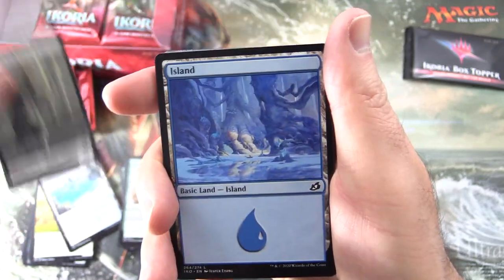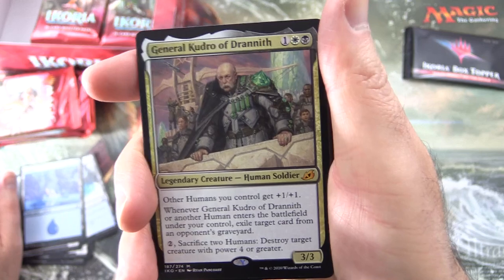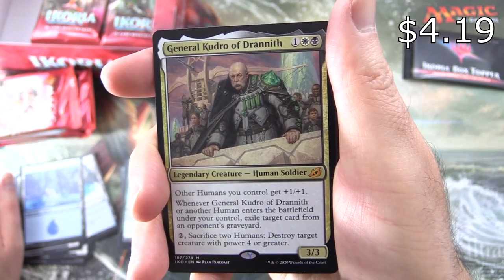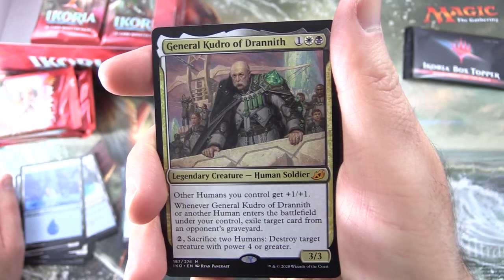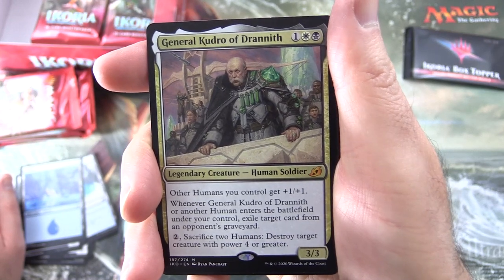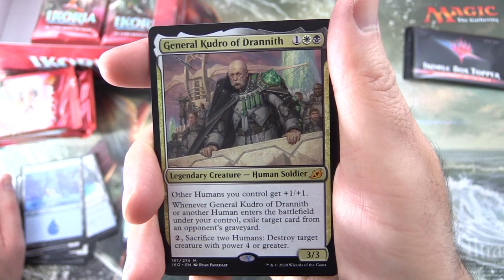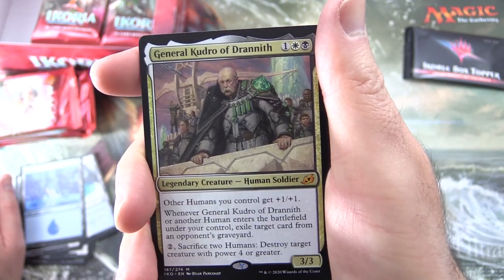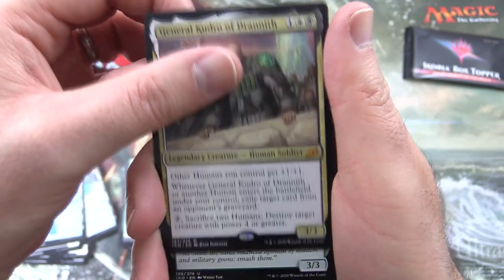We have a Human Soldier token, Island, and a Mythic! General Kudro of Drannith - Legendary Creature Human Soldier, 3/3 for 3. Other humans you control get +1/+1. Whenever General Kudro or another human enters the battlefield under your control, exile target card from an opponent's graveyard. Pay 2, sacrifice 2 humans: destroy target creature with power 4 or greater.